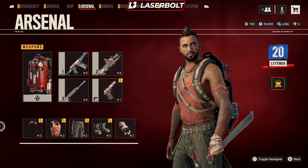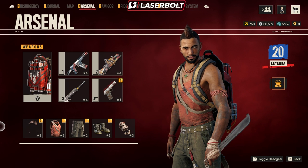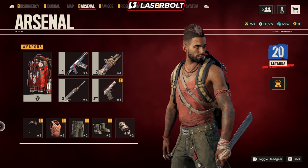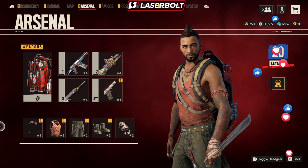This is LazerBoard and welcome to today's video. Today we're going to be taking a look at all the Voss Legendary items that you're able to get. We're also going to be talking about how you're able to get the RPG, how you're able to get the vehicle, how you're able to get the pistol, and how you're able to get the complete Voss Legendary set.